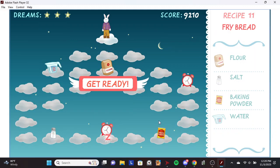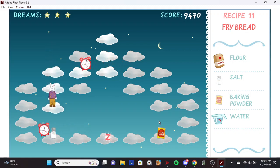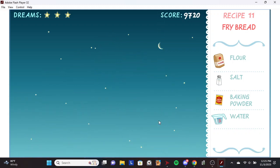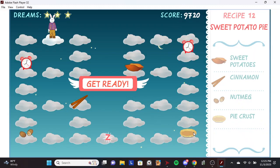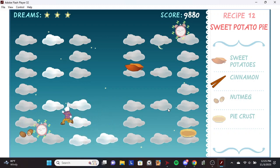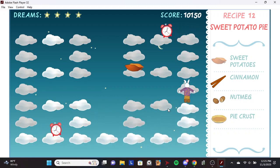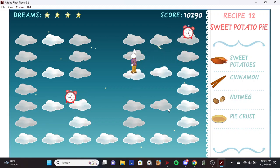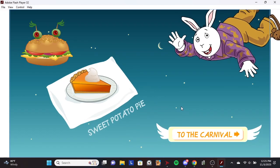Fry bread. That's a Native American treat! Sweet potato pie! Cinnamon. Nutmeg. Pie crust. Sweet potato. Cool! You just made sweet potato pie. That's a soul food treat.